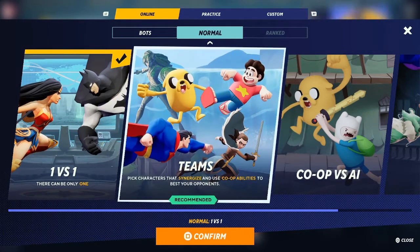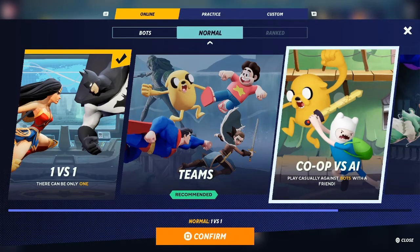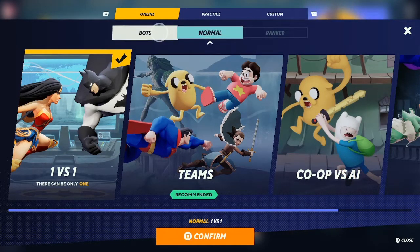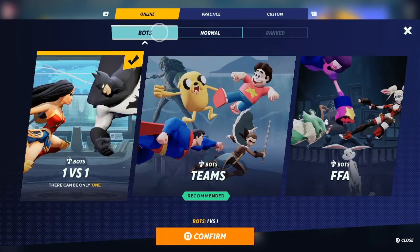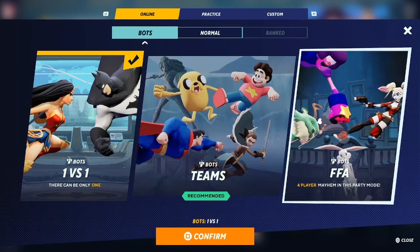You can do team battles, co-op against AI bots — so it's you and a friend fighting the AIs trying to get to that top tier level. You can go strictly to just playing computer bots with bot 1v1s and bot teams, and then there's a four-player mayhem free-for-all that gives you the complete feel of being in a Smash Bros game.